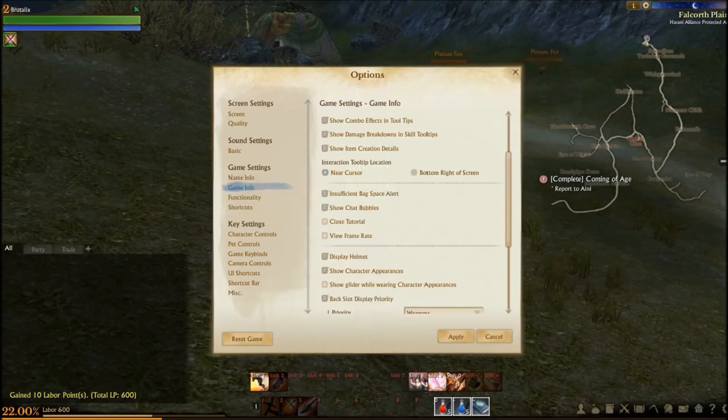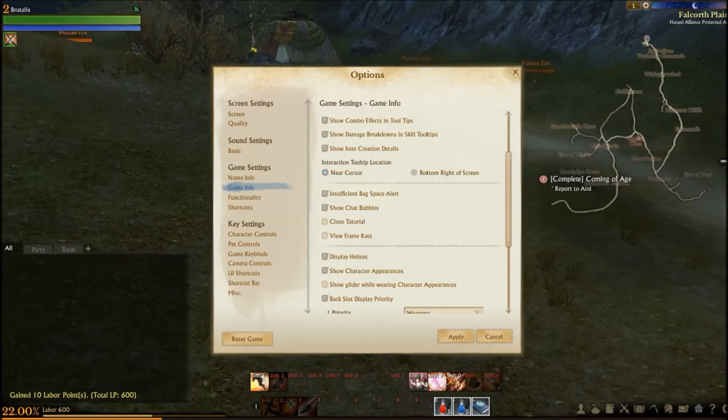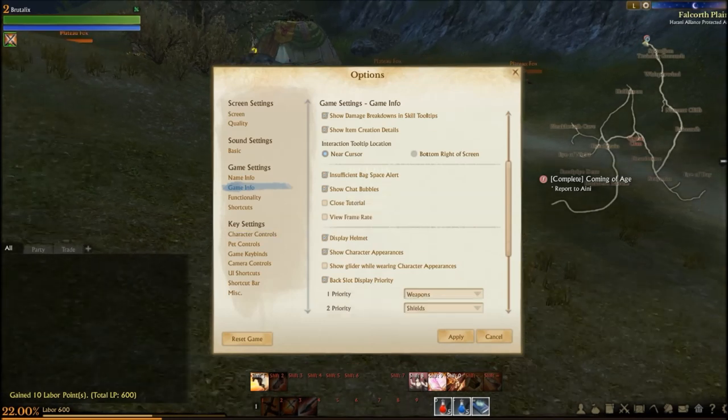Interaction tooltip location: near the cursor or bottom right of the screen. There's also an insufficient backspace alert — I do need that because I am a pack rat.